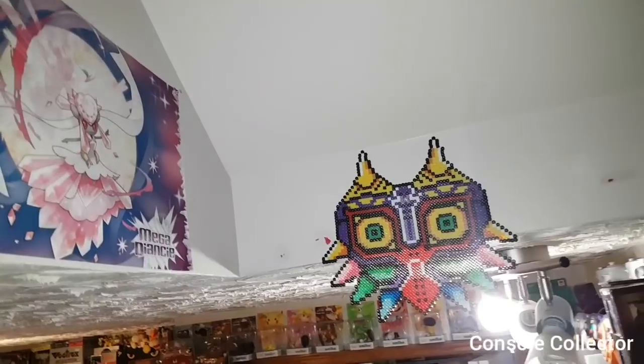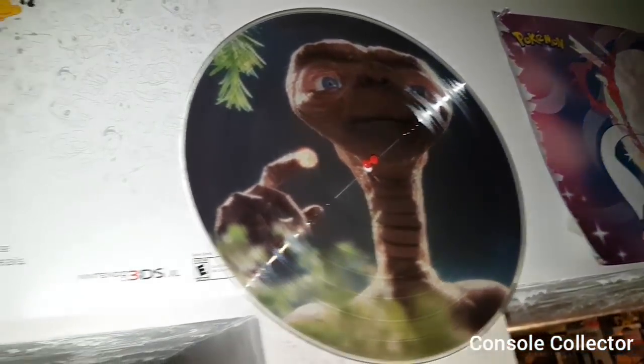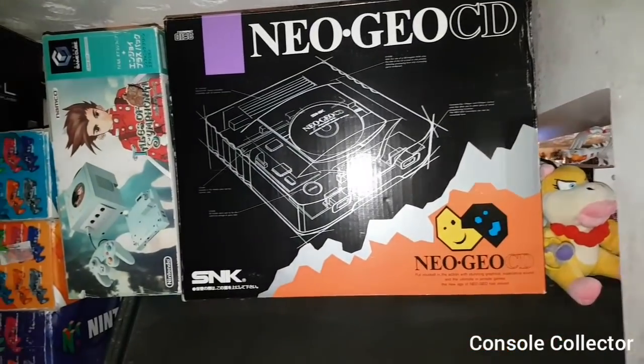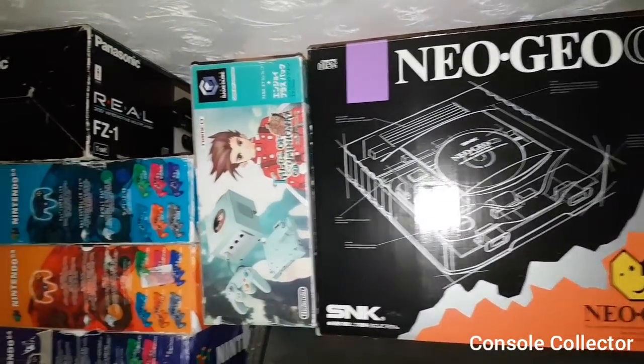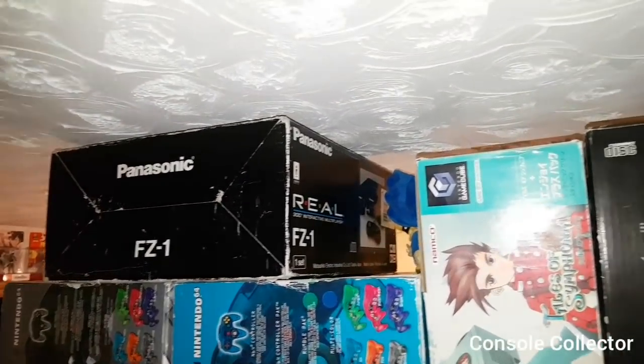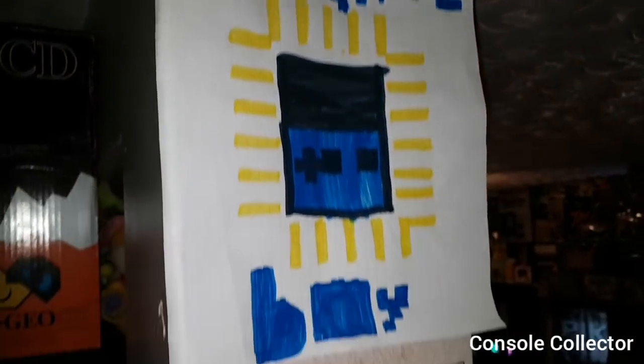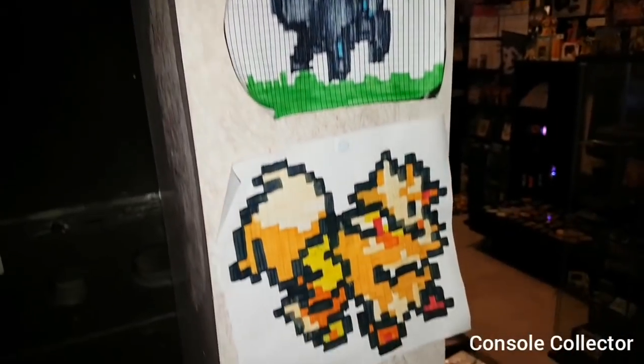At the top here we've got Majora's Mask combined with a Pearl Oreck, and a cool ET record. On top of the arcade here you can see the Neo Geo CD, six fantastic boxes, Panasonic's 3DO box, and Tales of Symphonia GameCube. And then on this little pillar, artwork that my son made me.